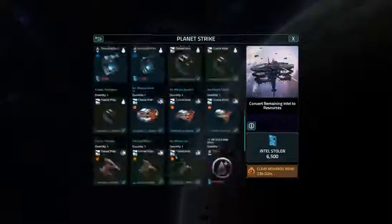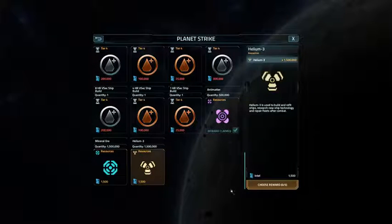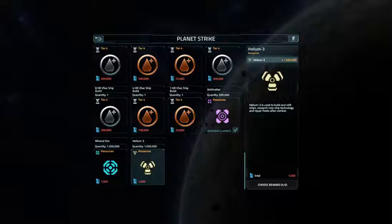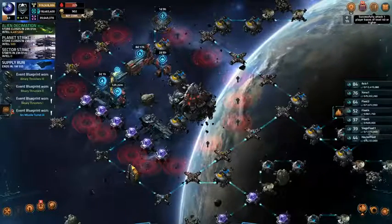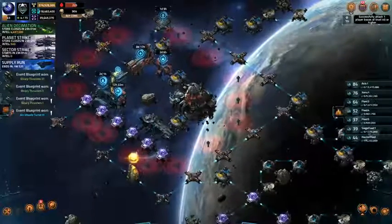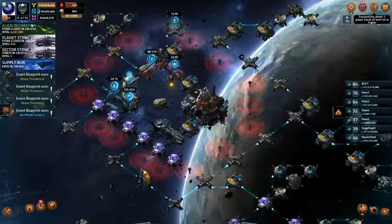I guess I do need some resources. I'll take some coins. And then let's take a look at Alien Decimation.